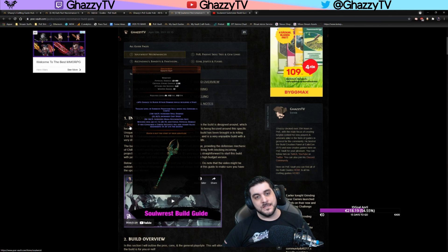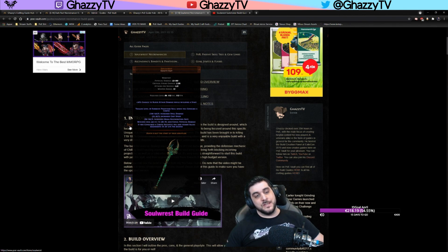In previous leagues, we have seen the Solrest staff become rather expensive in the first two to three days before crashing down to very cheap prices. Now with this change, they should be a lot cheaper earlier. The item itself becomes very cheap very fast, and you can play with SRS, Spectres, or Skeletons until you get yourself a Solrest staff.